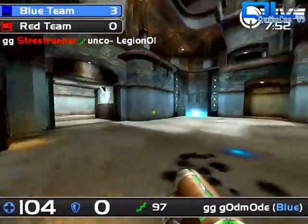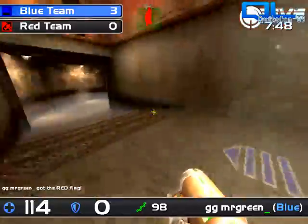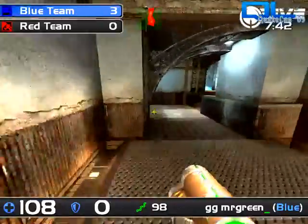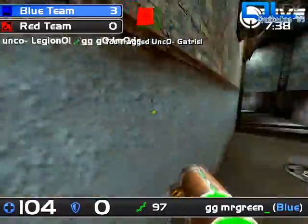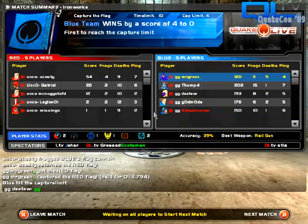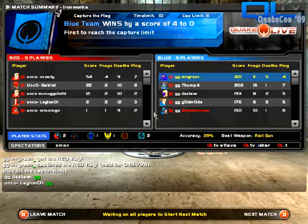A very nice return of the flag in the enemy's base — a major change for red team, which is with Unco of course. We've got a grab here — Mr. Green trying to make his way out, going through center. He's been spotted but turns and fires away; down goes Gatriel. And there's another cap — that's four — and it looks like that's the round limit. Four caps, that'll do it. Very quick.